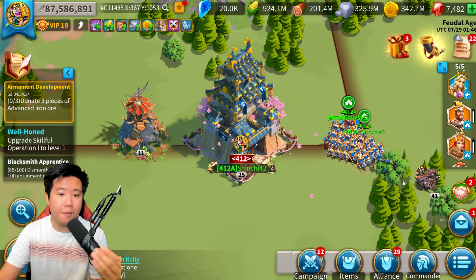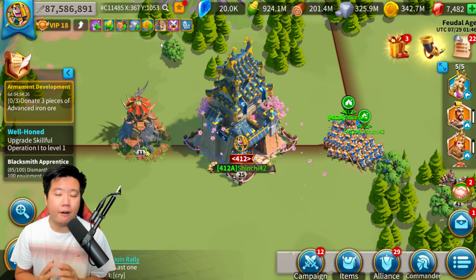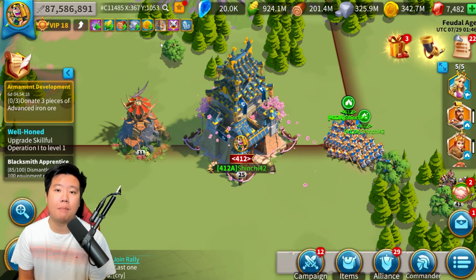Whenever you summon a brand new commander in the game, there is a chance to trigger a Writer of History bundle. This is a very good bundle — very cheap — and a great purchase. If you're free-to-play, I understand you can't buy them, but if you are spending into the game, when a Writer of History pops up, always buy it.